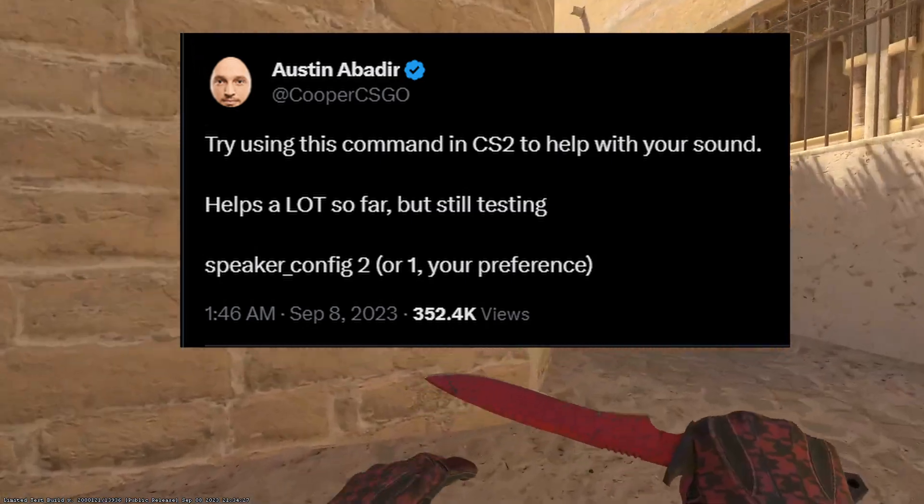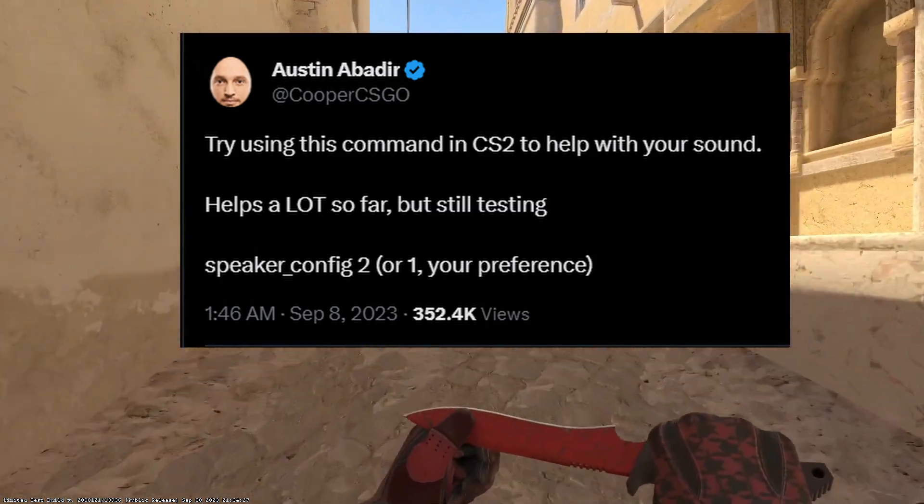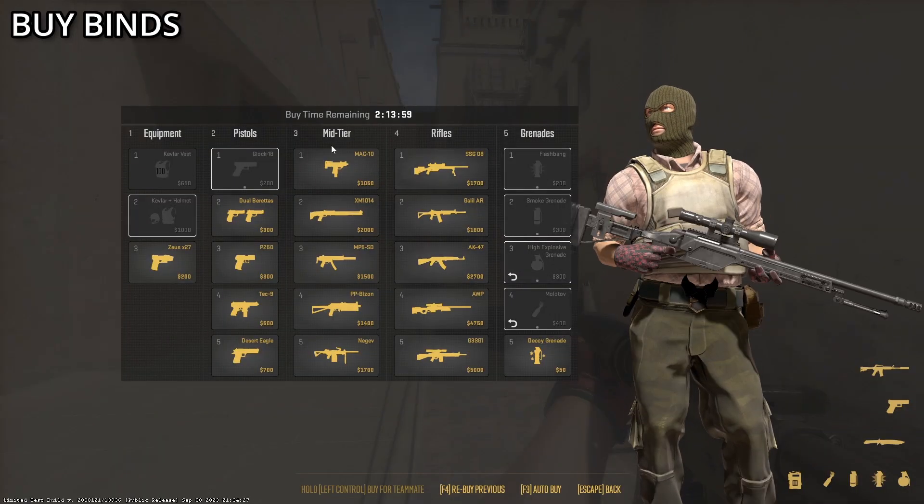If sound seems off to you, try the command 'speaker_config 2' or '1' to your preference. It's going to make your game sound like CS:GO and it's much more clear.